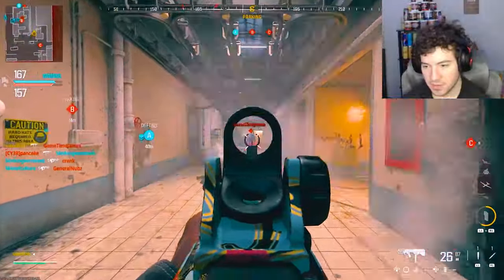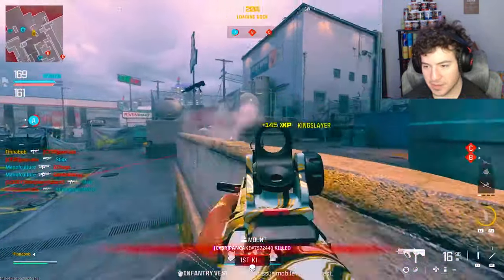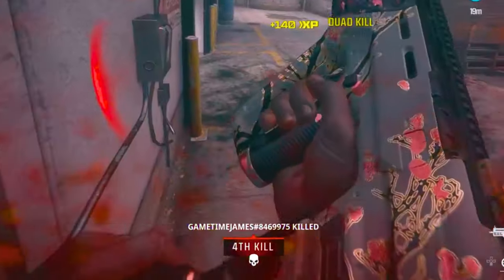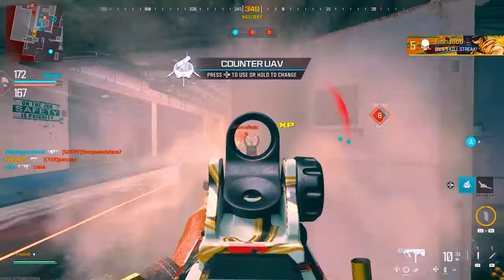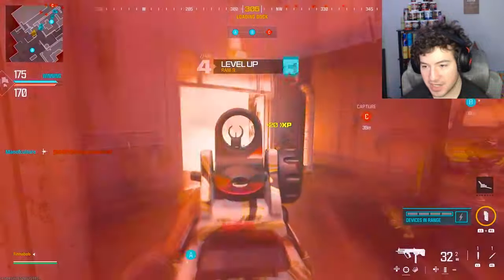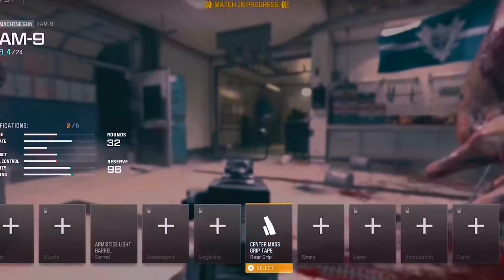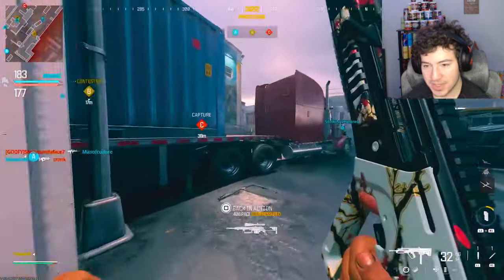I got shredded by the RAM-9 — my own gun. We're definitely spawn flipping. This is our spawn, quit trying to come over here. We're on a four-kill streak — I'm acting like I'm literally five kills away from a nuke. We're at 25 kills out of the nuke count. We unlocked level four of the RAM — maybe we can put on attachments now. Let me throw on that barrel, a grip for flinch reduction, and a fire rate attachment.